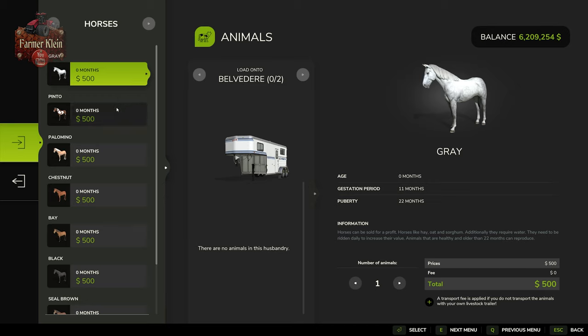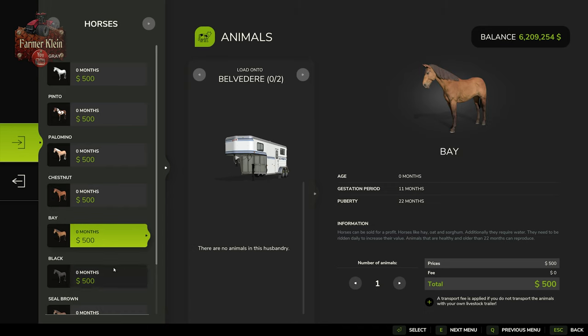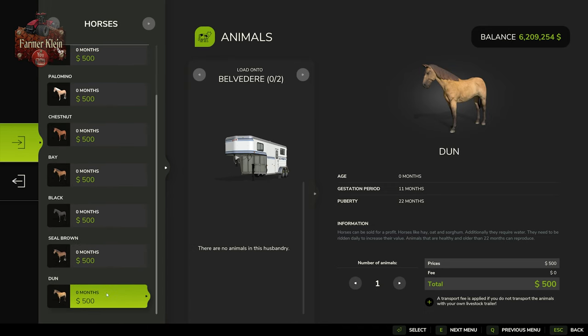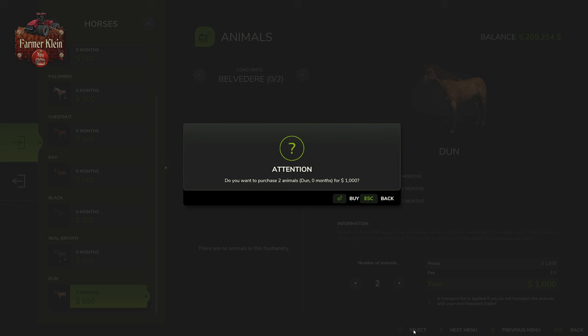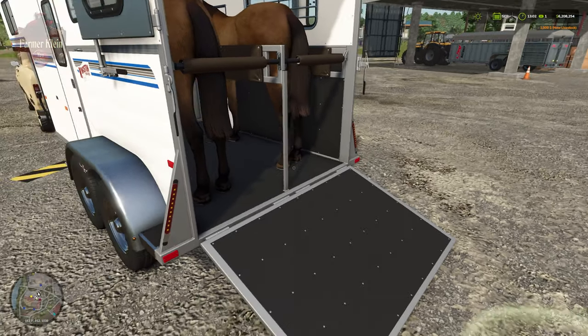We have gray, pinto, palomino, chestnut, bay, black, seal brown, or dun — and they're all going to cost $500. You can see there is no transport cost to buy these horses from the animal dealer and put them in your own trailer.